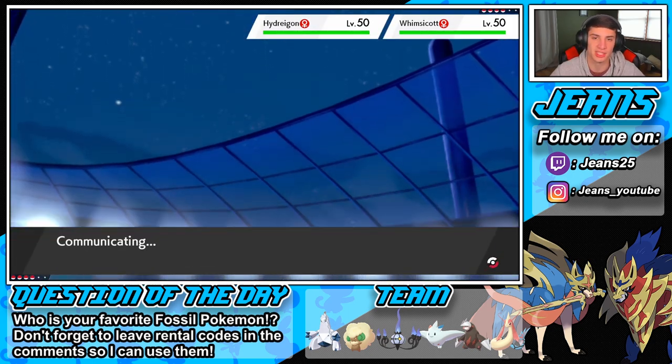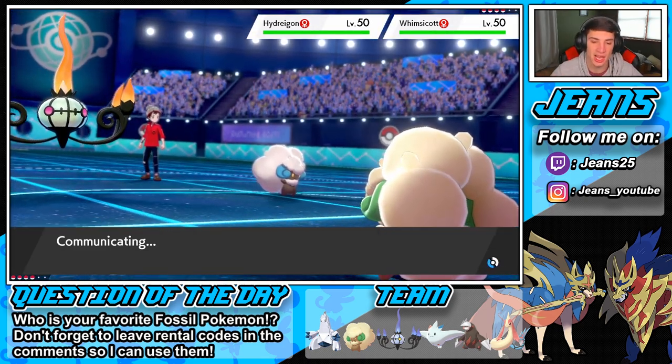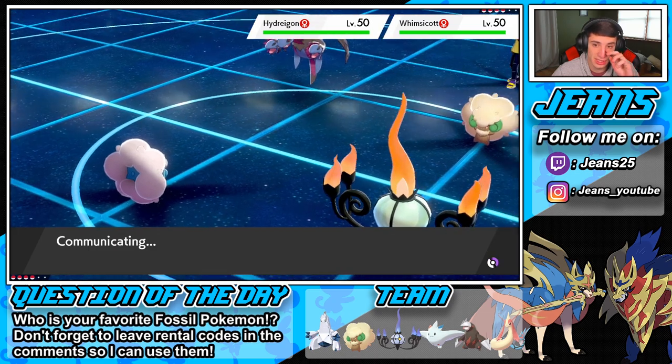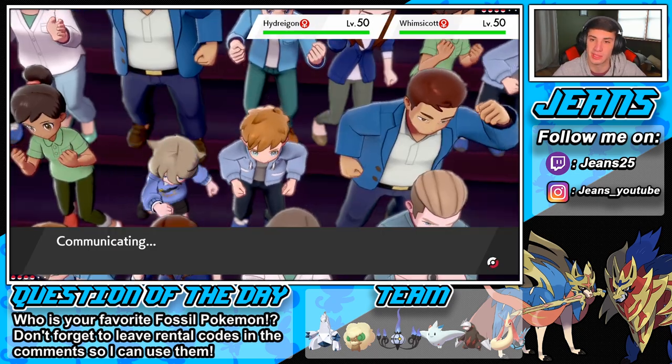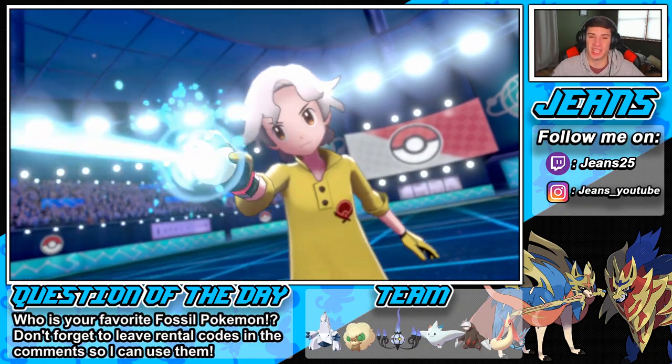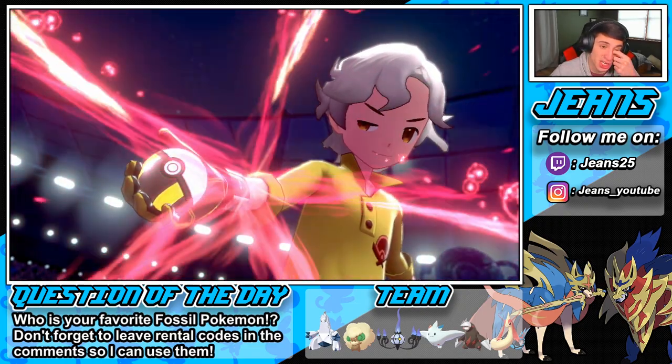Heat Wave is definitely the better option here. We'll roll out with that and send out the Tailwind. I could totally see us Dynamaxing, or he might just send a Flamethrower over to my Whimsicott. We'll see what happens. There it is — there's the Dynamax. I think my Whimsicott will be chilling.